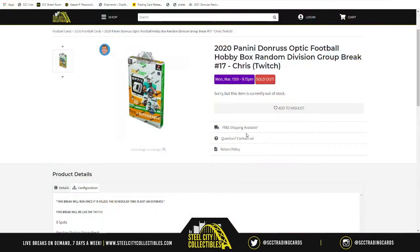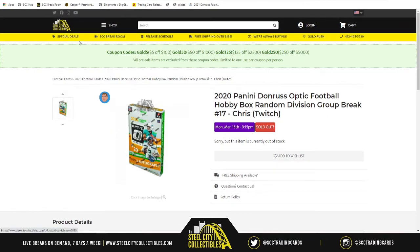Up next, we have more of that 2020 Panini Donruss Optic Football Hobby Box Random Division Group Break Number 17. We have eight spots in the break because there are eight divisions. We'll randomize the spots five times as well as the NFL divisions and match up those two lists. Whichever division ends up next to your spot, those will be the cards you receive.